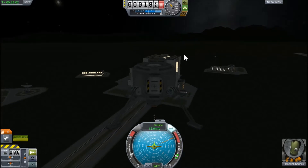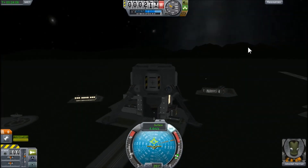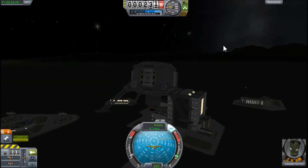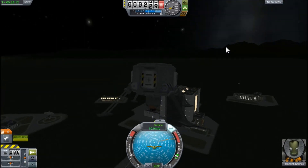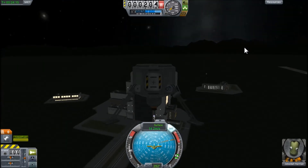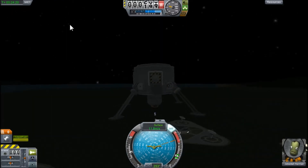Also, try to land on top of the VAB — let's see how good you are at that. It's quite challenging for beginners if you've never done that before. In the last video I did that — it was my first time. I never really pay attention to the VAB. It actually looks like the real building on Kennedy Space Center in real life.